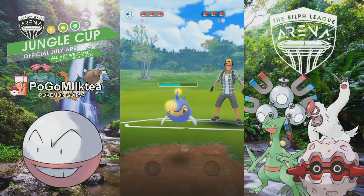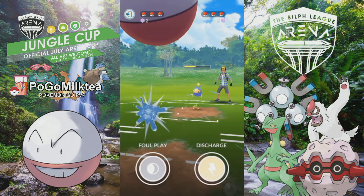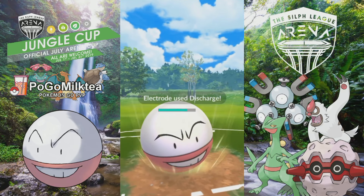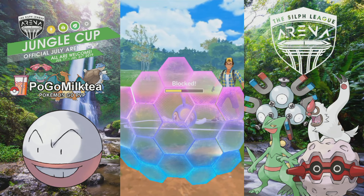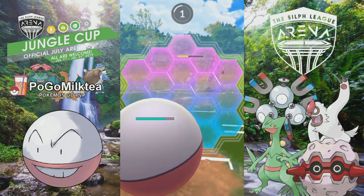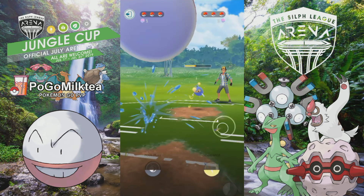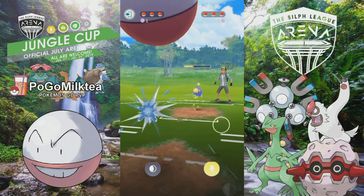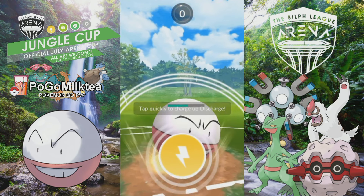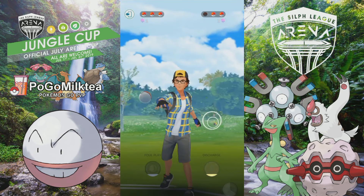I go into Electrode. I think this was actually a mistake because I can't deal enough neutral damage with my fast move. I just go for the Discharge as soon as I can. He goes for what I think is a Thunder Ball, and I think it was a mistake to shield there — I probably could have tanked it. Either way, I go for the Discharge as soon as I can and Lantern goes down — that's one threat out of the way. We're both 1-1 on shields.